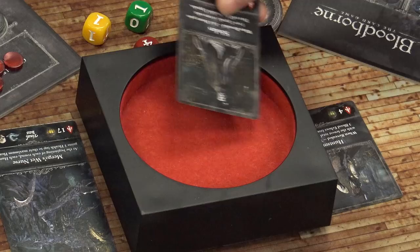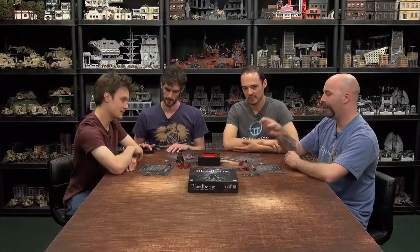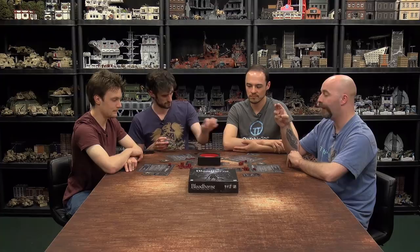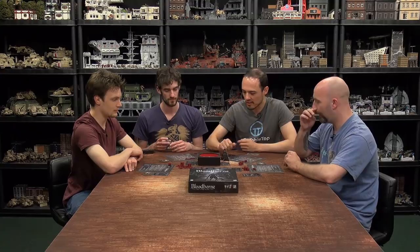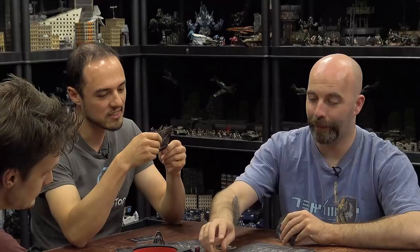New monster — the Scholar. When revealed, each hunter gains one new upgrade in turn order, then refill available upgrades. So we start with Colin — there's a Hunter Blunderbuss, Ludwig's Rifle, a Cannon, and a Threaded Cane. We're all doing two damage but it's the special effects that matter. Colin takes the Blunderbuss, Ryan takes Ludwig's Rifle, Coco takes the Threaded Cane because that's his favourite weapon in the game, and Justin gets the Cannon. You can only have a maximum of seven cards, so when you get to that eighth you'll have to discard one immediately.